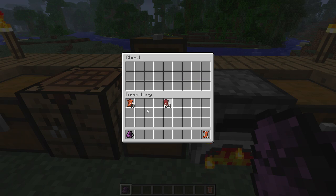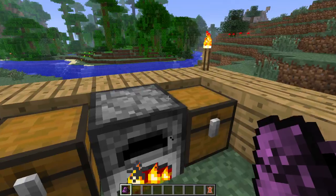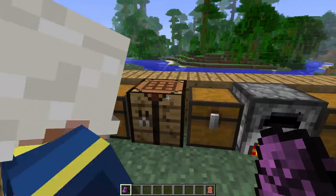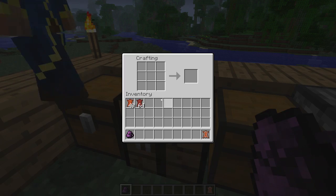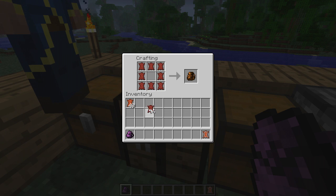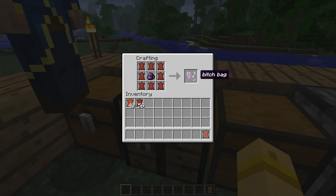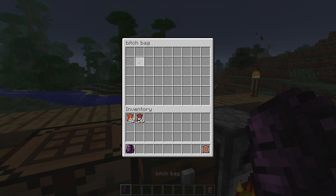Right, so once you've got the tanned leather out of the furnace, what you do is go back to the workbench and put the tanned leather all the way around like a chest again, like you did with the leather. And then you put the small satchel you've got in the middle — it should make a big pink backpack. Now if you open it up it should be a double chest sort of thing.